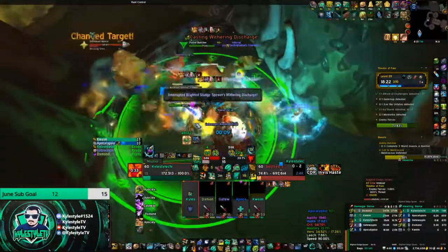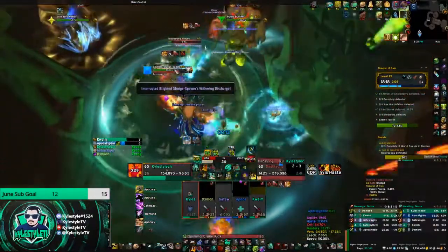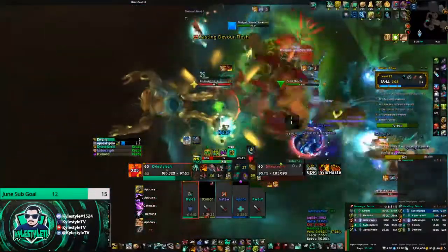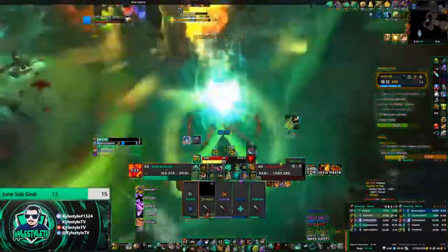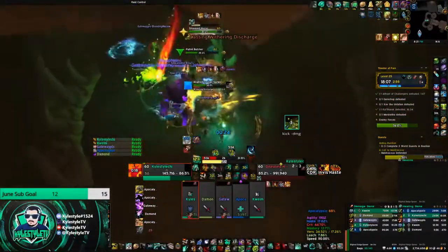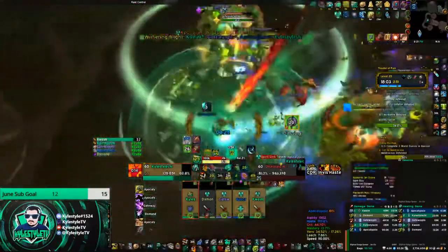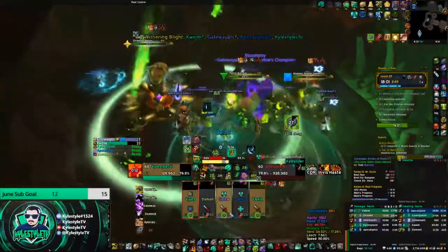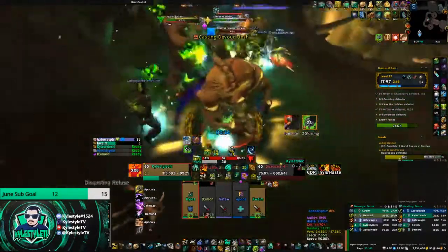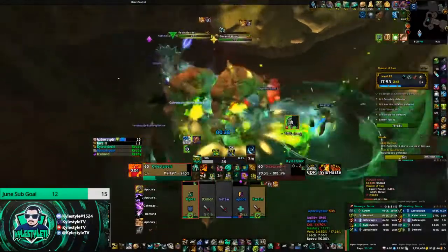Unfortunately someone breaks the CC - that's really bad because the Withering is really nasty. I Ring of Peace someone; a trap was thrown but it still went off. I'm just trying to grab it and pull it away - we really don't want that Withering going off, it does so much damage plus it puts a reduction on you so you can't do as much damage. I go ahead and dispel the warlock. Unfortunately the monk isn't dispelling himself and he's doing less damage.